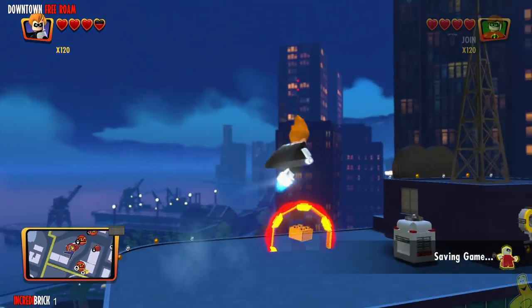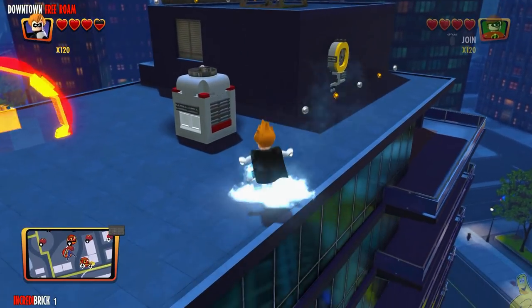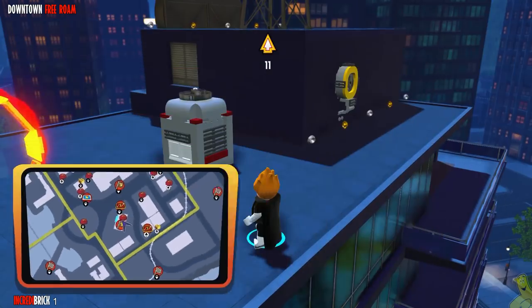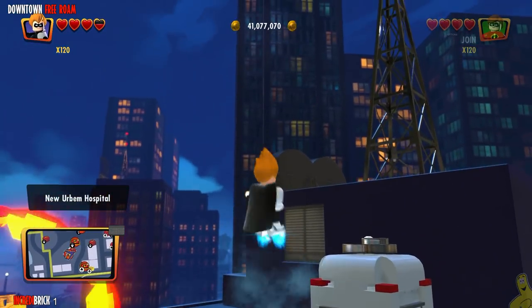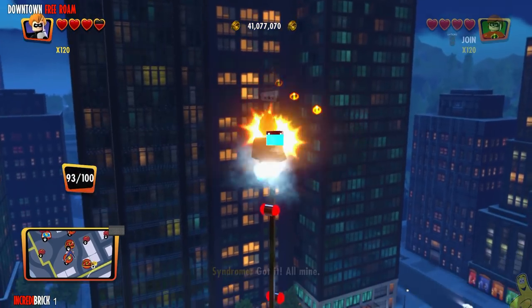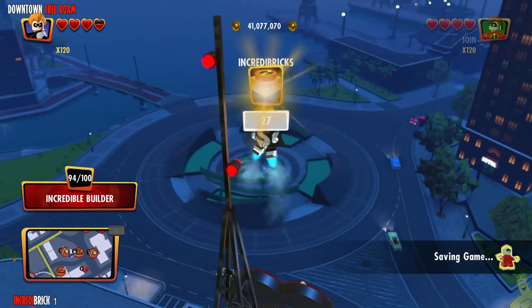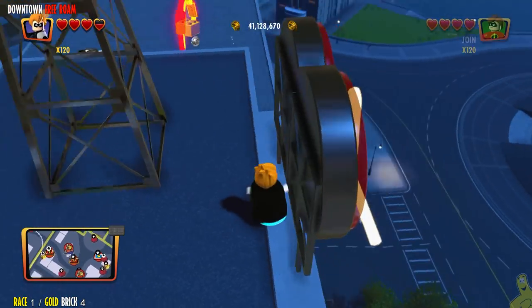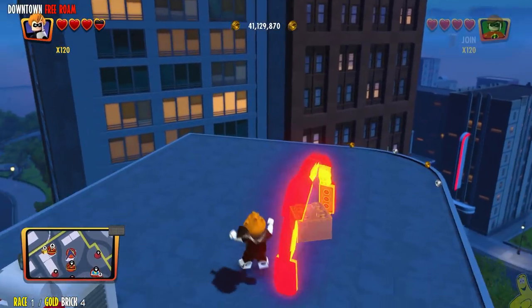We'll jump out and fly to the rooftop, and rather than go right to that race, we're actually going to grab the Incredibrick on top of this tower first. Sometimes those races take you far away, and we don't want to have to come back to this area — we'd rather grab everything right now and then not have to return.